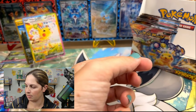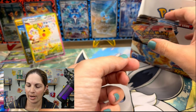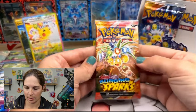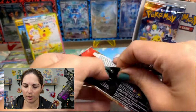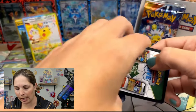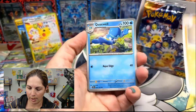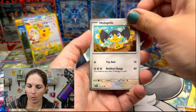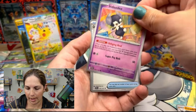Man, we got a stack going on here — we got eight packs left and it's leaning on me. So we know there's no more SIR, that's not going to happen. We know there's not going to be a hyper rare — that's not going to happen. Maybe we can pull one more IR or one more ultra rare — that would be fun.